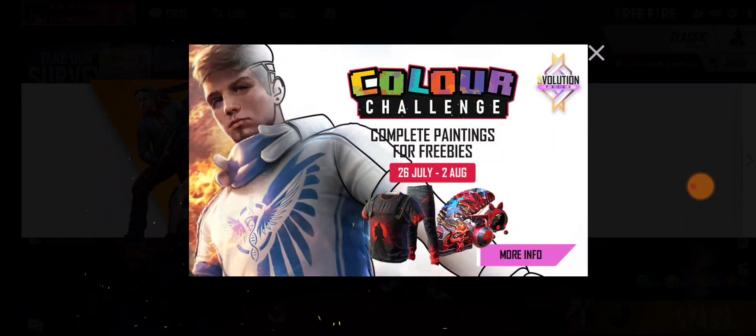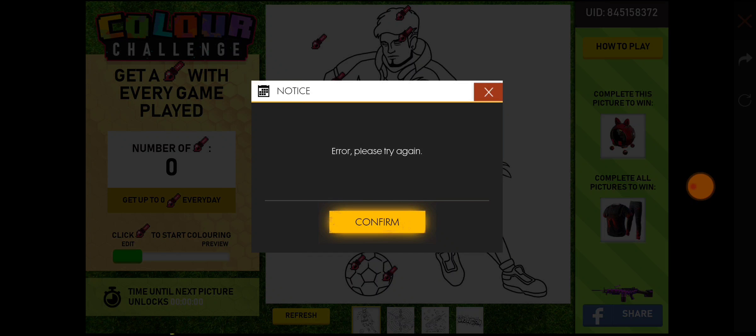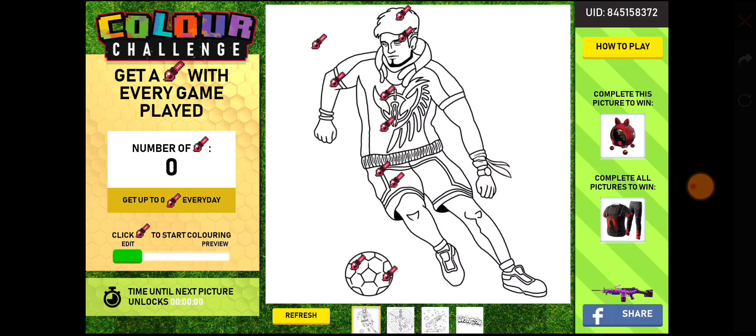So now let's open it. There is an error - please try again. Ok, confirm and click. Here we are looking at this picture and looking at the colors.